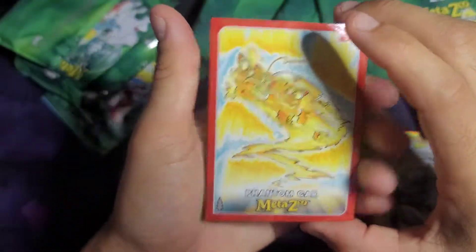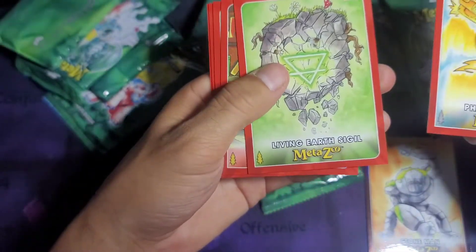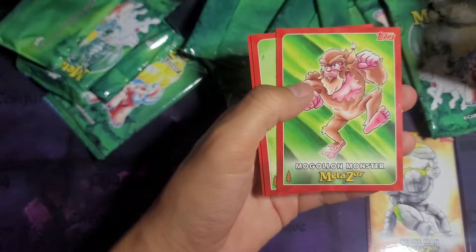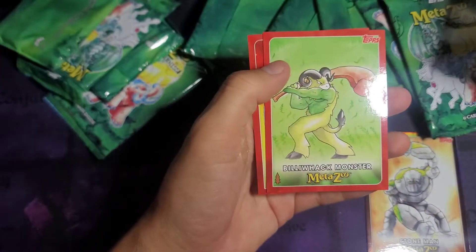Okay, so we got Phantom Car, Living Earth Sigil, Frogman's Reveal, Magalon Monster, Balawack Monster, and Spring-Heeled Jack.